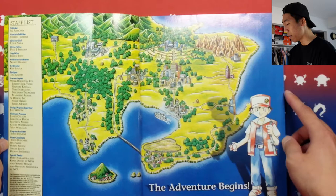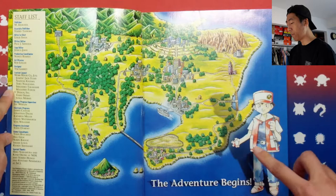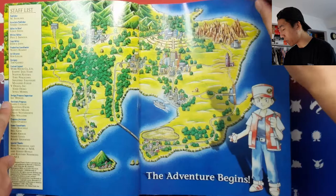As you can see right here, we see a picture of Red and it says 'the adventure begins.' I'm not going to go into detail, but I'm just going to give you guys a brief preview of the book. Once we get to the page of the 150 stickers, I think you guys will like it hopefully. Let's just skim through this.